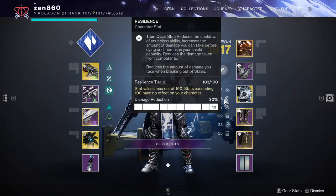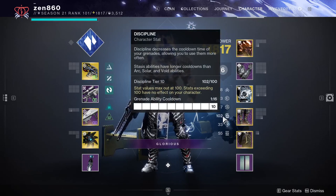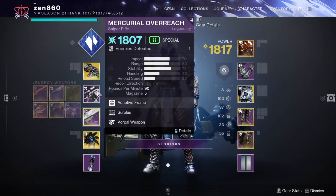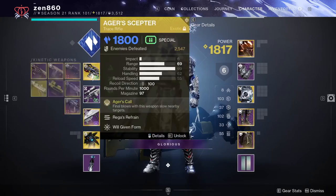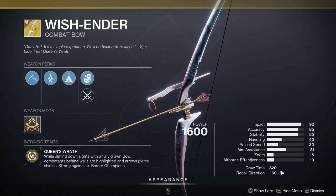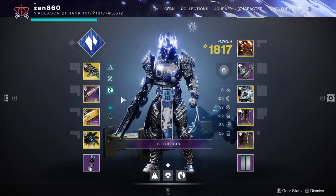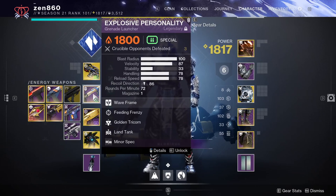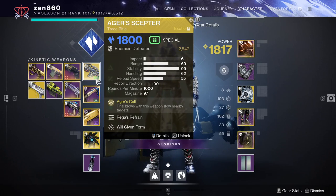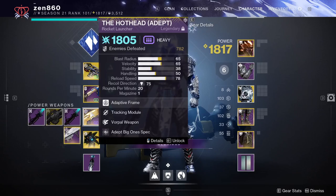For your stats, you'll need 100 Resilience for that 30% damage reduction and the fastest barricade cooldown, then 100 Discipline for your grenade cooldown. After that, get as much Strength as you can for your slide melee walls. For your other weapons, you can use pretty much whatever you want — Ager's Scepter included. This build already has infinite grenades. I often paired this with Wish-Ender for some range, but a waveframe grenade launcher gives you double special, which increases heavy ammo drops and also breaks stasis walls excellently. Experiment and just have fun with it.